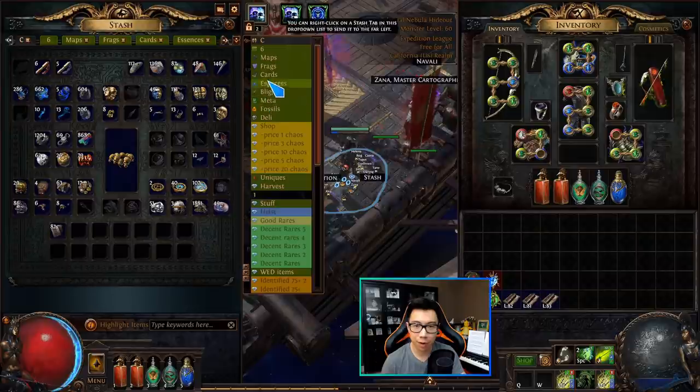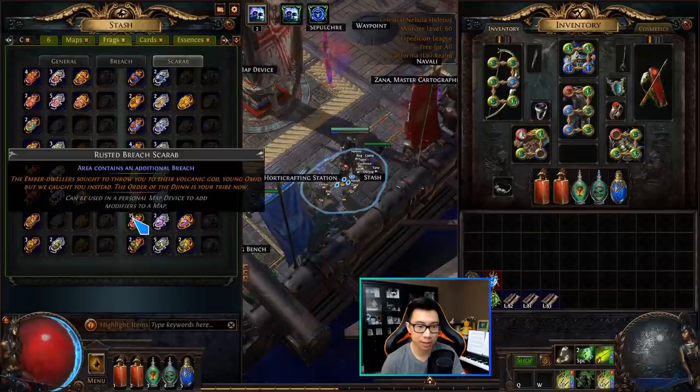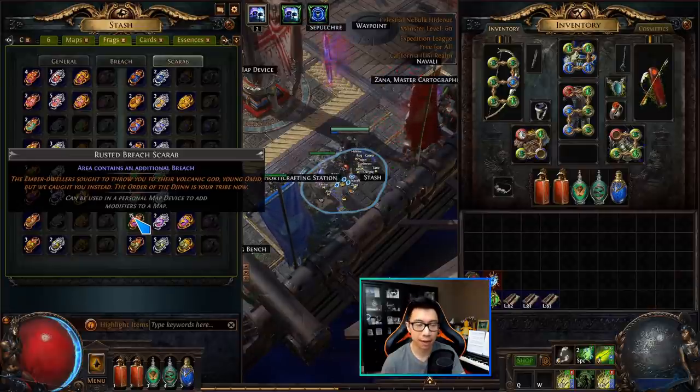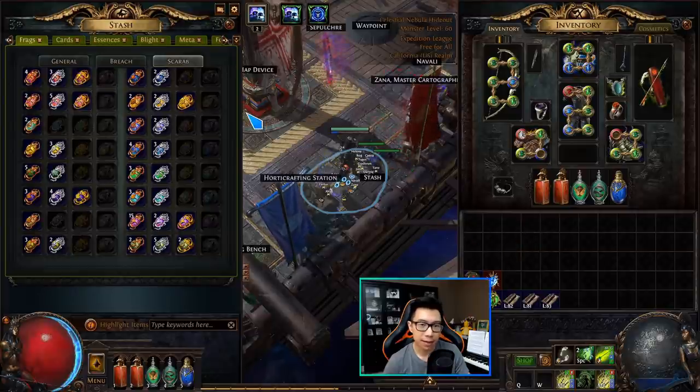For every map I ran a rusted breach scarab, which gives you one additional breach. Rusted scarabs are selling for 1 chaos each right now and are definitely worth it — every breach you encounter is going to drop more than 1 chaos guaranteed.